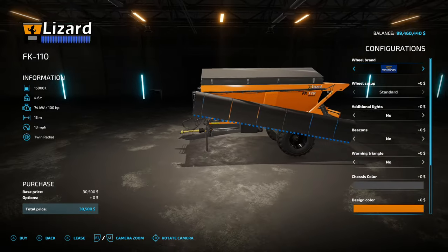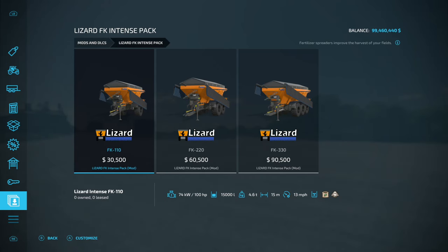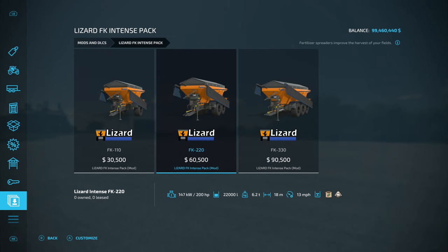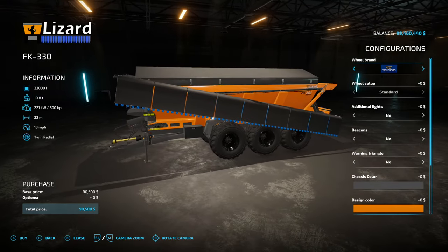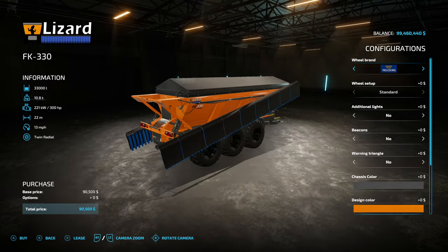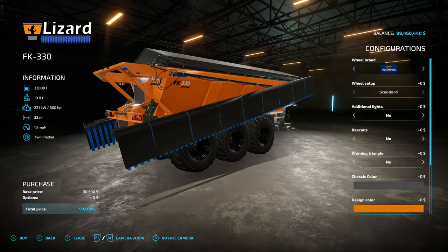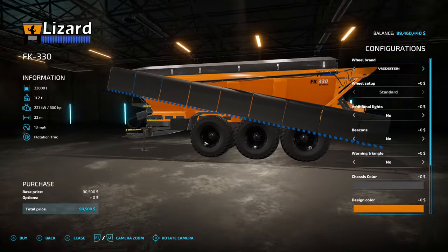Starting off with new ones for all platforms, we have the Lucert FK Intense Pack — this is from Black Sheep Monigan, one of their first mods in a while. We have a three-pack here; all three do the exact same thing with the same customization options: single, double, and triple axle with working widths of 15, 18, and 22 meters. It's all at 13 miles an hour, solid fertilizer and lime. 300 horsepower required for the 22-meter spread. Wheel brands start with Trailer Board but we can do Michelin, BKT, Vredestein, and Bakin.